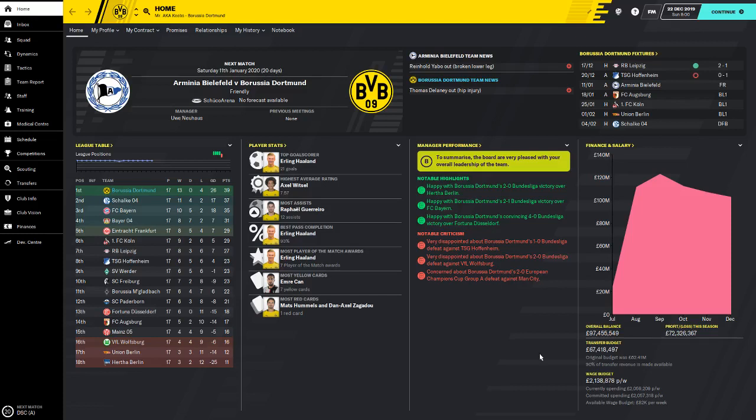Hey guys, what's up? It's Gebes here and welcome back to another video in the tactical series I'm doing. This is the Bundesliga tactical series and we are back at Borussia Dortmund for the second time this Football Manager in this series. We have a new tactic for you. If you follow German football at all or Borussia Dortmund, you'll know that they no longer play in that 4-2-3-1 that we've been so accustomed to seeing them using. They are now using a 3-4-3 variant with a lot of focus on getting the top man, Erling Haaland, in as many as they can.